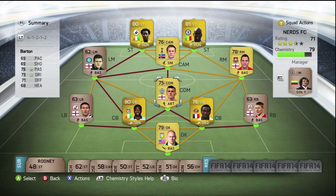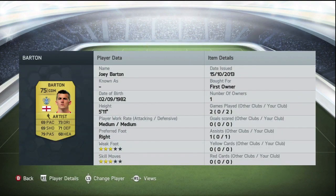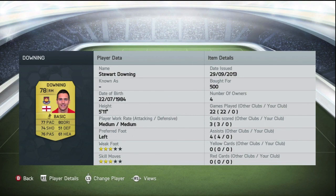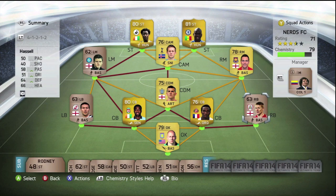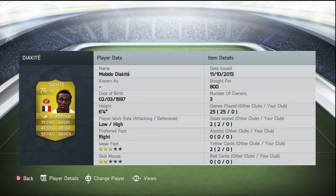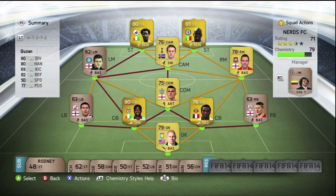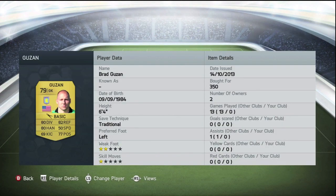At the centre attacking mid position, we have Sigurdsson, and I bought him for 7,500 coins. I have him in my main account Barclays Premier League squad and he is an absolute animal. On the right hand side, I did pick up Downing for only 500 coins. In the centre defensive mid position, we have Joe Barton, simply because he's English and he is in the second English league. The two centre backs we're going with are Diakite and Kolo Toure.